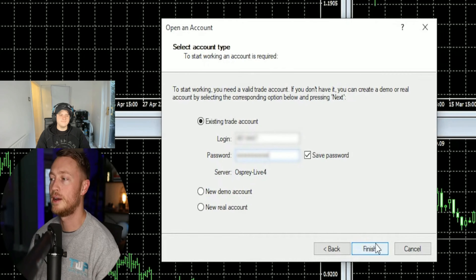Pat's live verified Osprey FX account shows a $25,000 balance. He's unsure whether to trade it himself or have one of his analysts trade it. He then announces a giveaway of three funded account challenges — free — requiring viewers to create an Osprey FX account, subscribe to his YouTube, and join his Telegram. A coupon code 'TRADEWITHPAT20' gives 20% off.